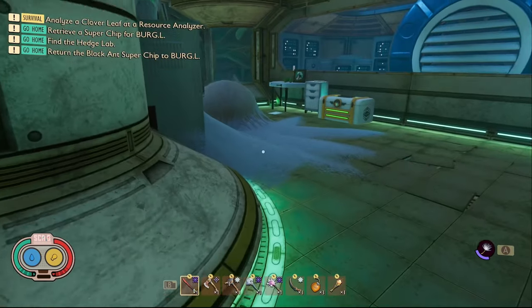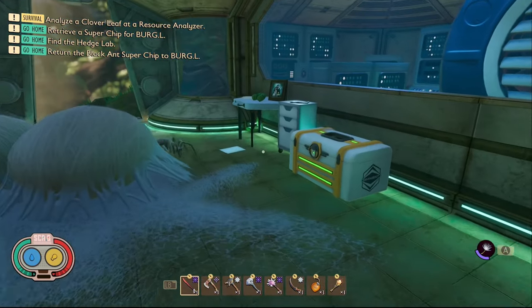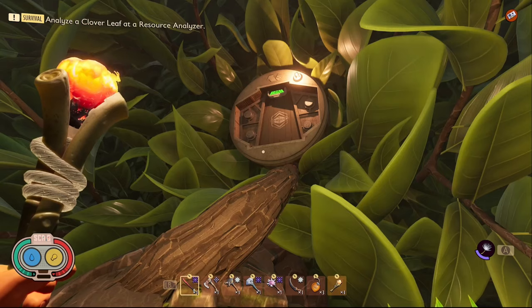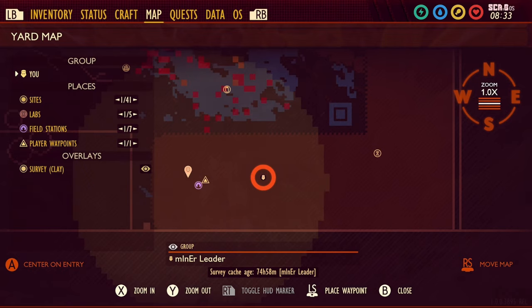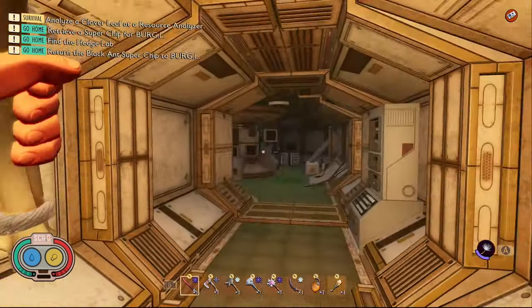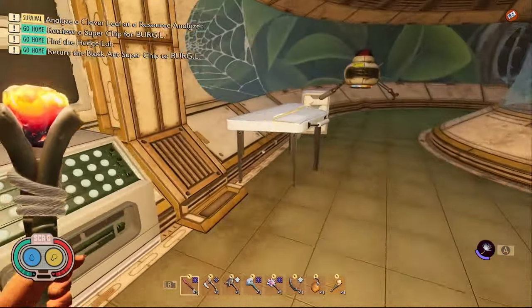The third piece of data in the Hedge is a tape called Zippy. In order to get it you're going to need to zip line across as you're going through the hedge. You'll find it on this set of drawers right here. The fourth piece of data in the Hedge is a note called Reboot. Once you've taken the first zip line you need to turn around and walk up into this old lab right here. It's on the table.